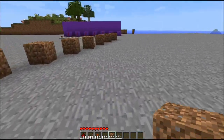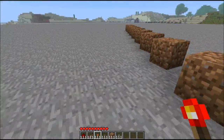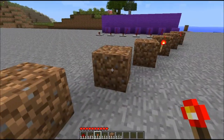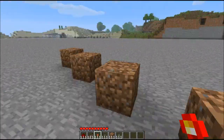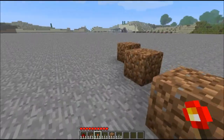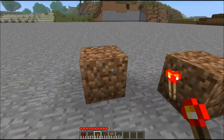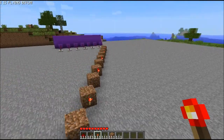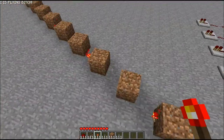Now once you've done that you want to get some redstone torches: one, two, three, four, five, and six. Now this is half your RS NOR latches - the ones with torches. And these are going to be your resets. So that's going to be for your reset, and just doing that you need to build the rest of your RS NOR latch.